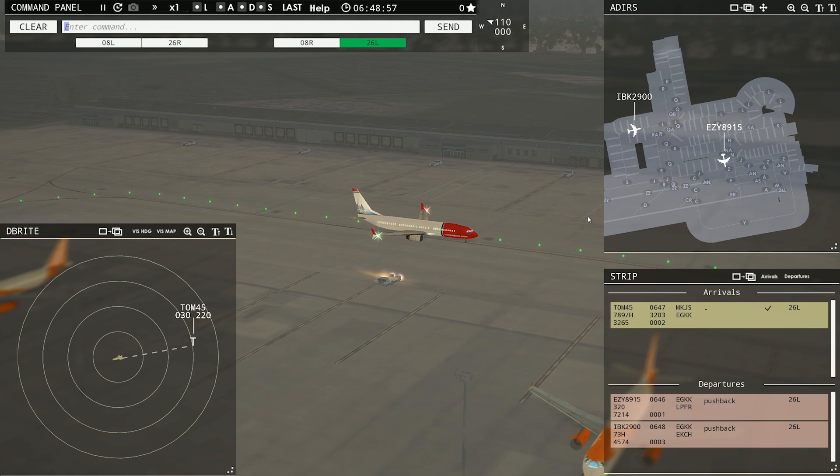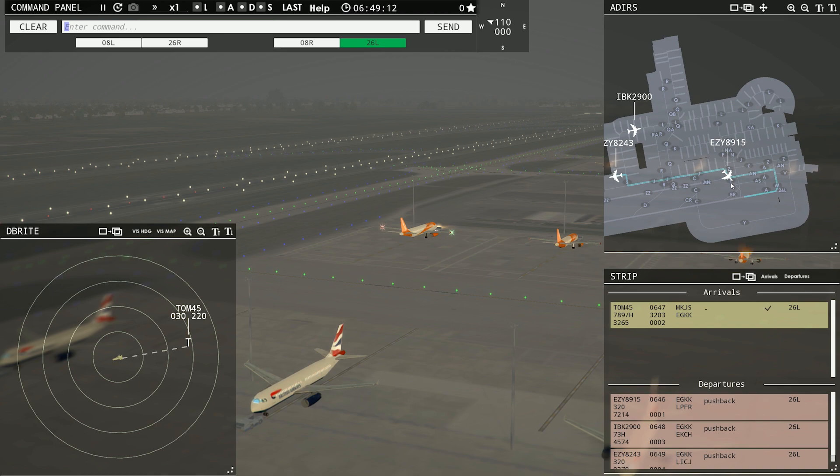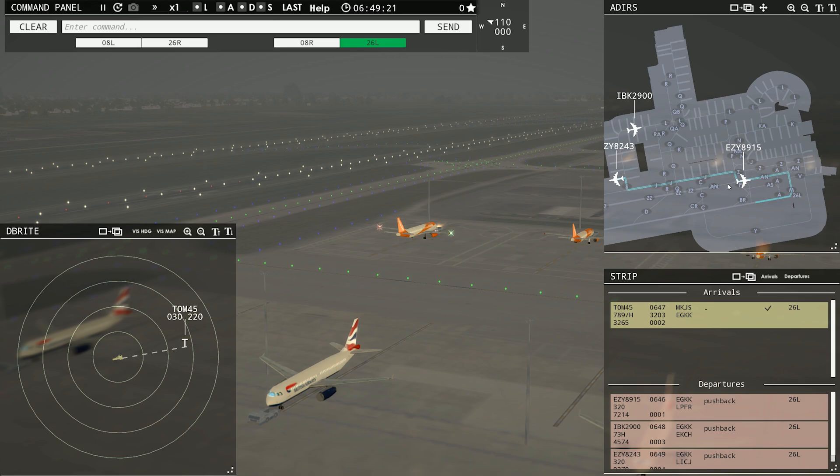He should go down Romeo Alpha Romeo Juliet Zulu. Easy 8243 requesting push and start. Easy 8243, pushback approved, expect runway 26L. If you were a dummy like me and didn't realize that that runway is a taxiway, you can see he's actually on the runway right now using it as a taxiway.